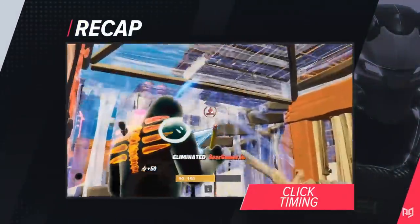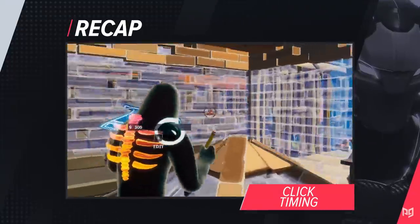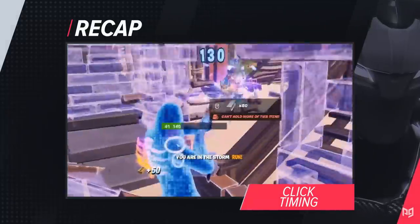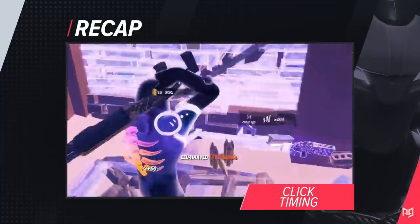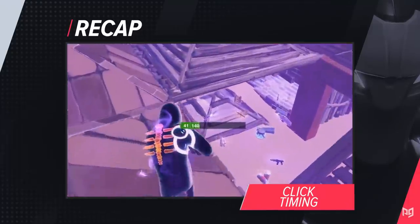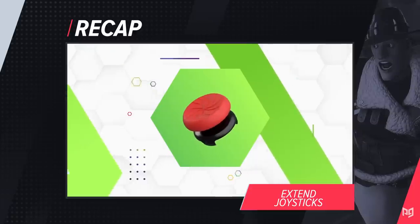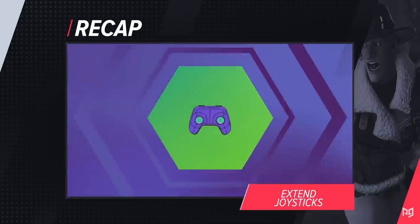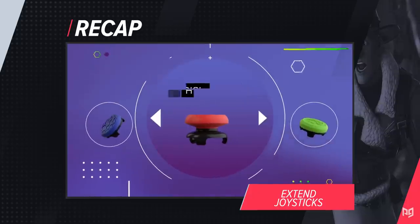Alright, let's recap. Take advantage of click timing — you've simply got to be able to hit those high damage shots. Being patient with your shots will enable a higher damage rate. Sharpening up your aim in an aim trainer can be even more helpful in getting you consistent 120-plus shotgun shots. If you're serious about improvement and want to go the extra mile in your competitive career, rubber thumbstick extenders like Control Freaks can be extremely helpful in increasing your accuracy and precision.